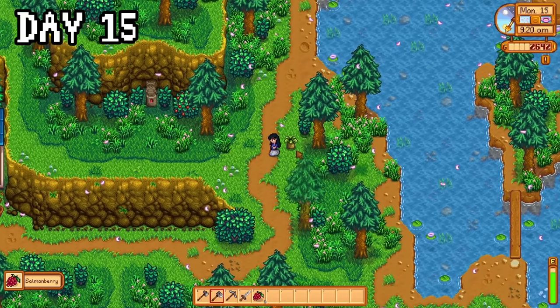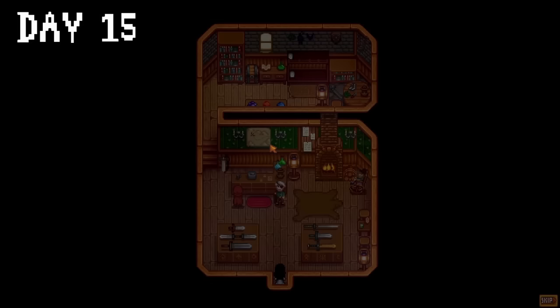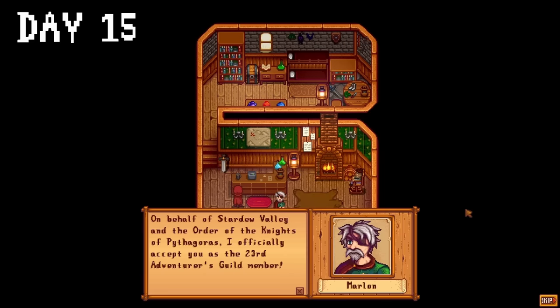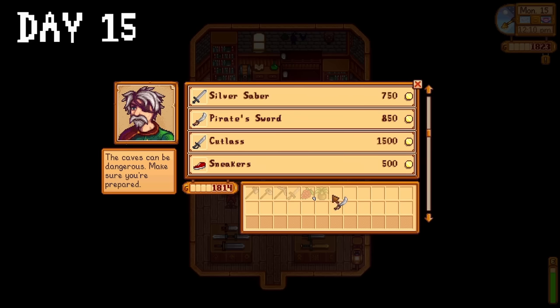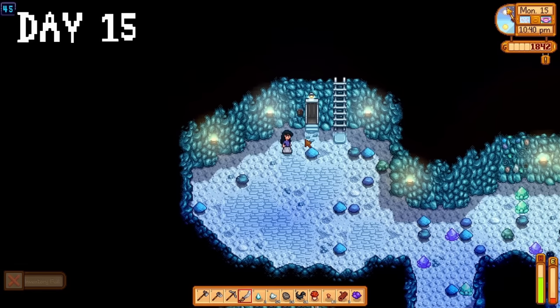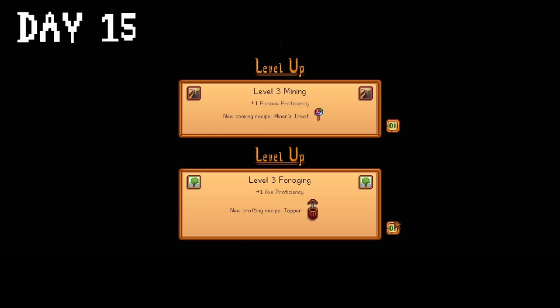Day fifteen marked the start of salmonberry season, which meant I needed to get to work foraging so I could save up loads of berries — I didn't though. I went instead to get the cutscene in the adventurer's guild, which I didn't skip, and became the twenty-third member. I also upgraded my sword whilst I was here. For the rest of the day, I headed into the mine with the goal of reaching floor 40, and I actually did it! In fact I actually made it to floor 45 today, and levelled up with mining and foraging skills. I'm really proud of myself for that.